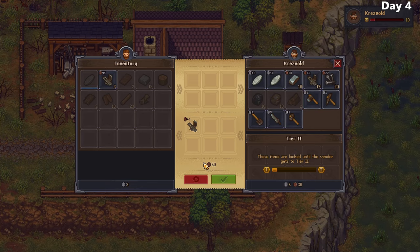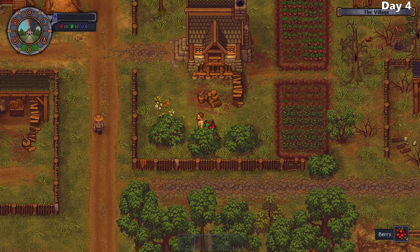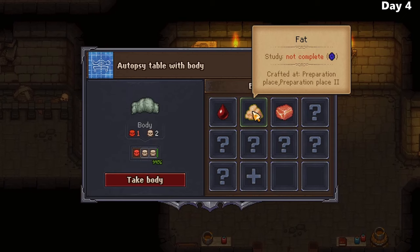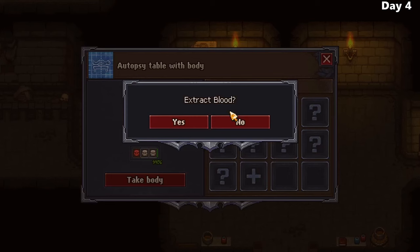I also steal some berries along the way - an easy way to get some quick energy. It's a long way from home to this town, so if I have to go, I have to make the most of the trip. When I return, I find yet another body has been delivered, so I decide to take out the fat and blood to increase the quality of the body before placing it in my graveyard.